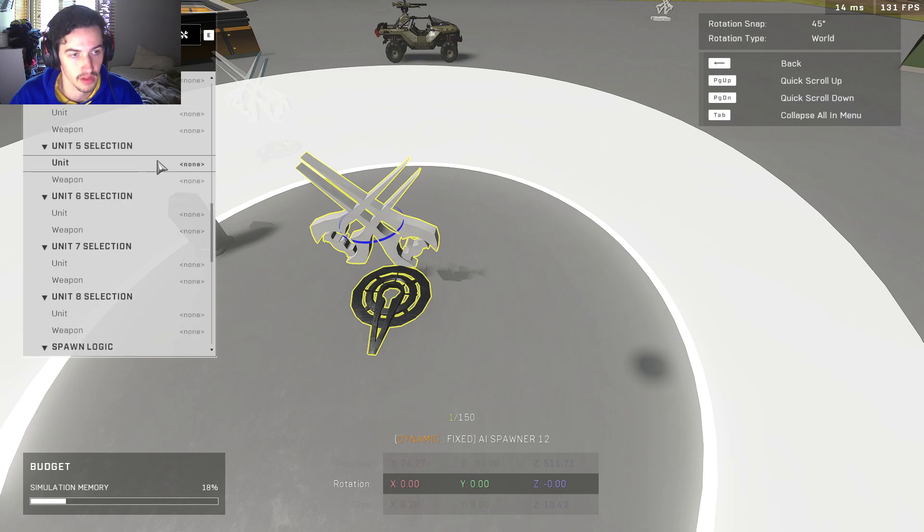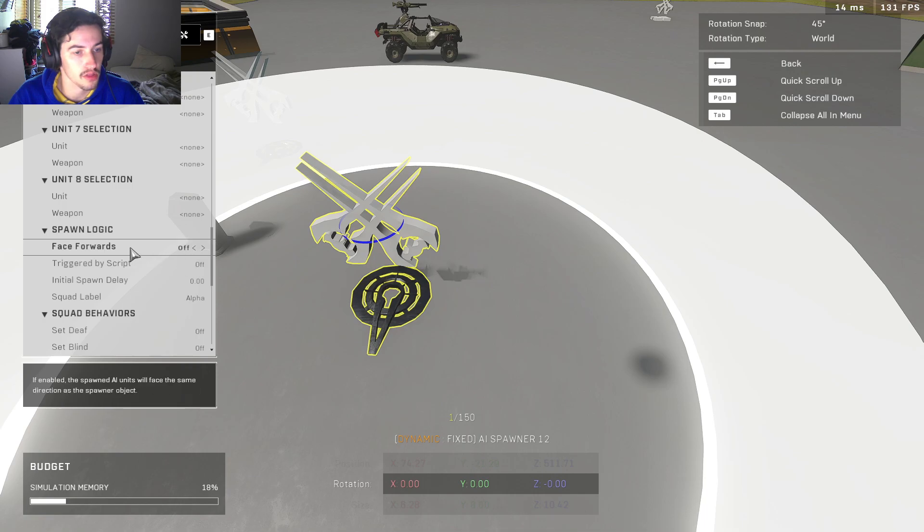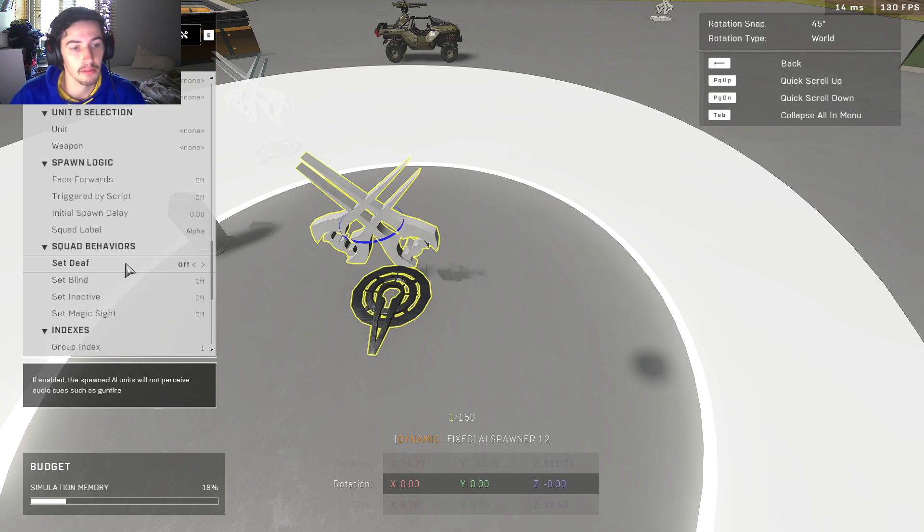This is where you can change all the units. You can have up to eight of them and you can change each of their weapons — for example, Brute Chosen. All this means right here is it has shields. You can change their orientation if you want them facing a specific direction. You can also make it so they're triggered by a script, which I'll get into later. You can make them deaf or blind — for example, if you want a group of enemies to run past you on a stealth mission so you're not supposed to interact with them. You can also make them inactive so they stand in a static position.